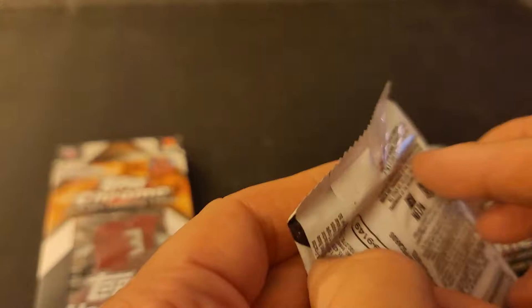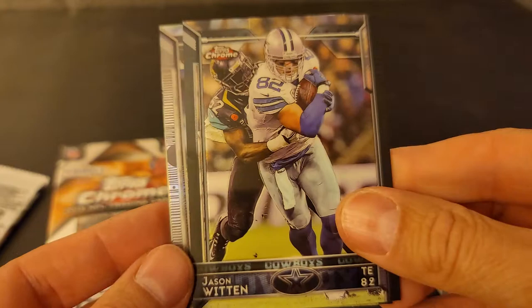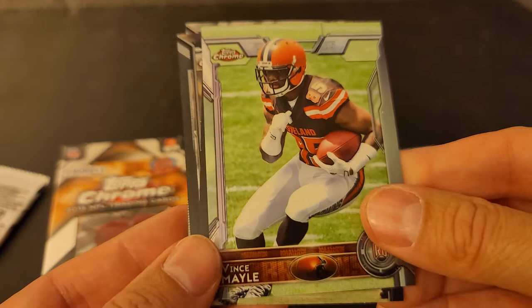Like Amari Cooper, maybe a couple other players. Ideally if we can get a short print card, that'd be great. Here's a Teddy Bridgewater. Jason Witten. That's a nice card here of Terrell Suggs. Not numbered. That's still nice. Vince Mail.